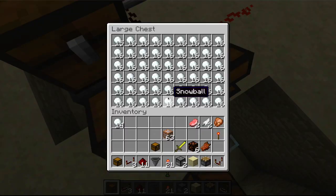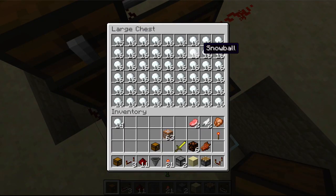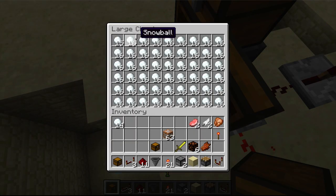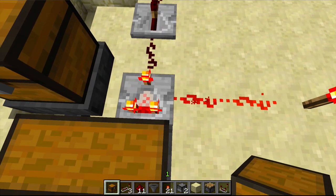This double chest is almost full, and the way a comparator works when detecting if a chest is full is based on how many stacks of items are in it — how close the stacks are to being full. Since snowballs only stack to 16 and this entire chest is almost full, the comparator will think the chest is almost entirely full.